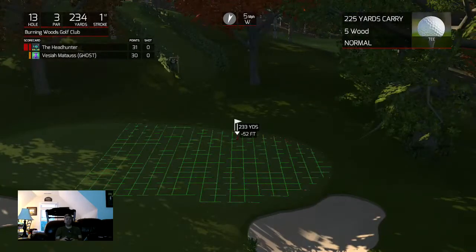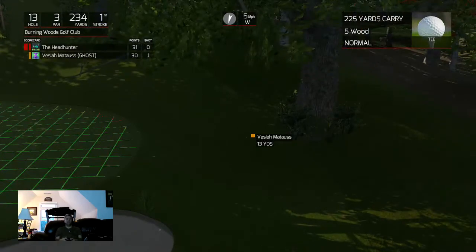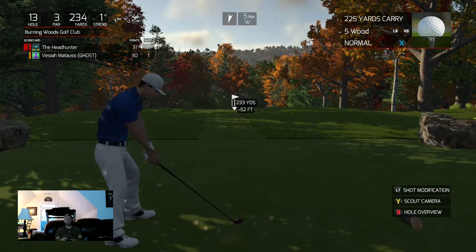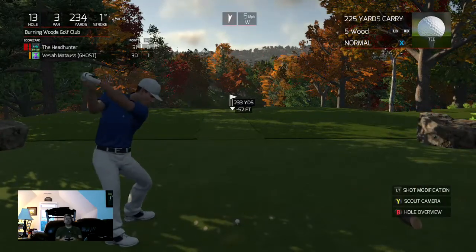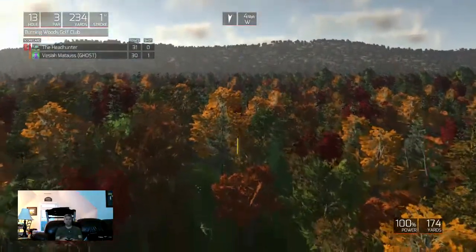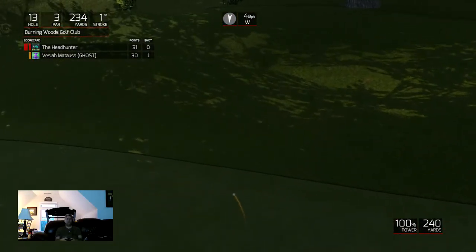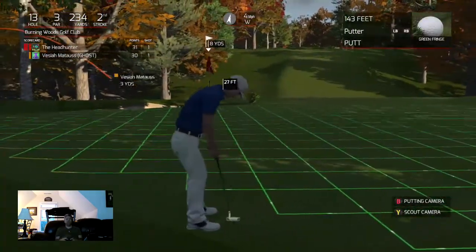Now we gotta hang on to the lead and not give it right back. I think I've thrown him for a loop. This is a tough one — right in between. I'm gonna rip the 5-wood, I'm sure I'm going too far but it's gonna need to bite. Just gonna roll off the back I think — I'm in the back fringe. Actually we can putt that.